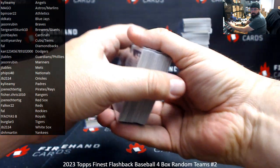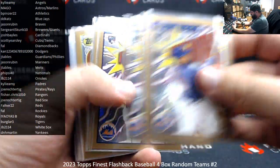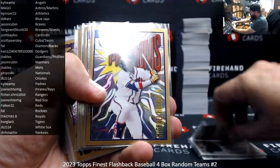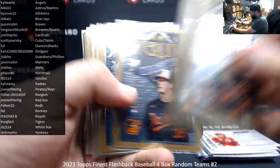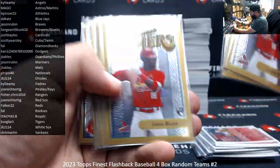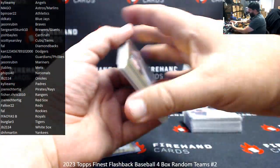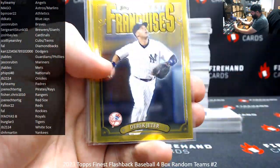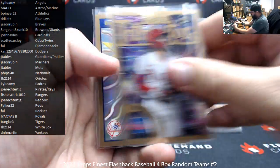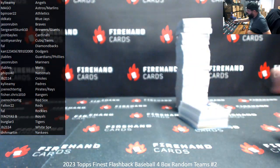Okay, recap: this is a 2023 Finest Flashback 4-Box Arena Teams break number 2. Thank you guys for joining. Top rookies pulled: Alvarez (4), Carroll (5), Michael Harris II (3), Gunner (5), Young (4), Rutschman (3), Volpe (4), Walker (4), and Yoshida (4). Golds: Anthony Volpe, Nolan Gorman, Corbin Carroll, and Shohei Ohtani. Gold legends: Pujols, Gita, and Ryan. Refractors: Bryson Stott, Anthony Rizzo, and Kyle Stowers. Autograph hit: Vladdy Daddy, 6 of 100, for the Nationals. That is the break — thank you for joining, thank you for your support of Fire Hand Cards, and congrats to our lucky hitters!